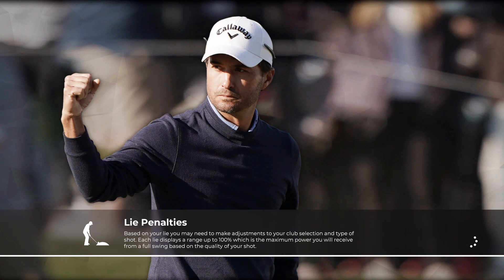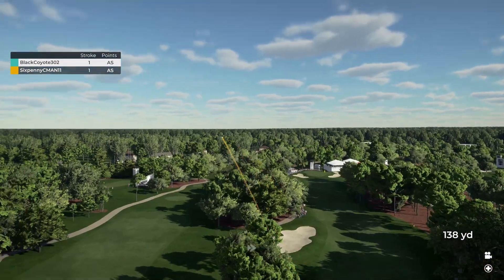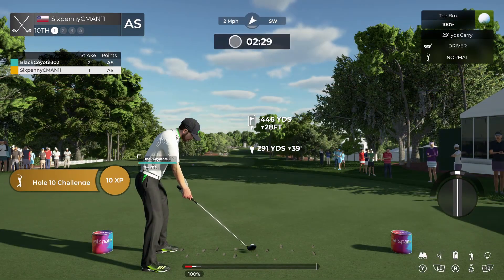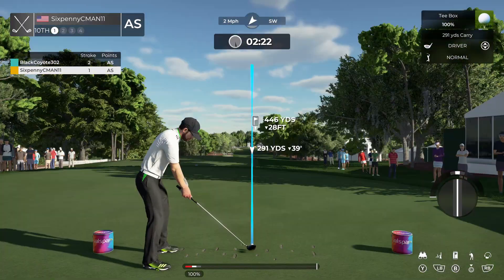Now with match play — if you've never played match play before — in online, both players will be on the same difficulty setting, so it's pro swing difficulty, but there are no putt previews or anything like that. In this game mode, the lowest score on each hole wins, and at the end, whoever has won the most holes wins the game. You can tie as well, so there is a draw on the leaderboard. There's no playoff or anything like that. Let's go right off the first tee.